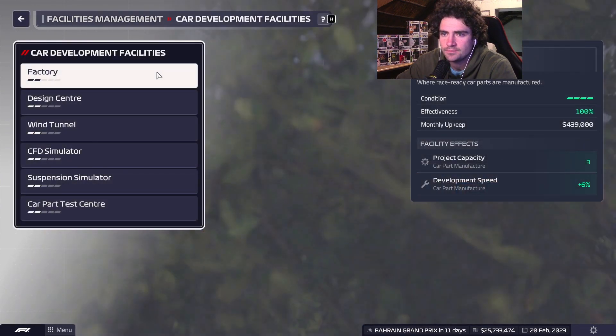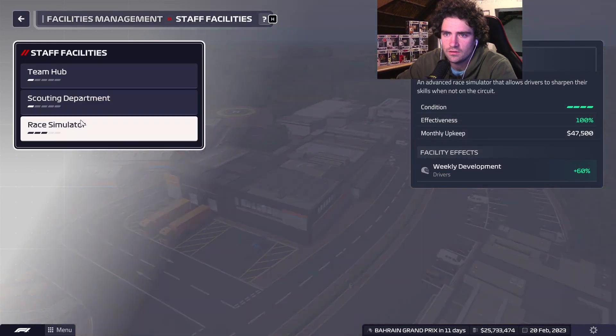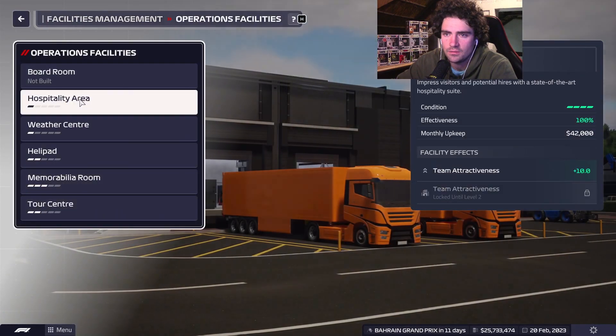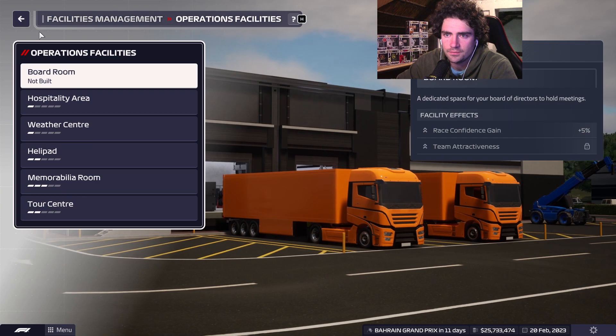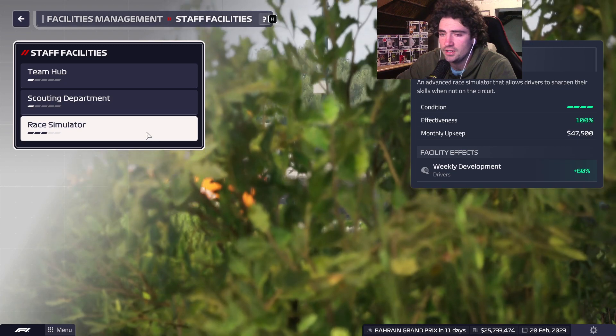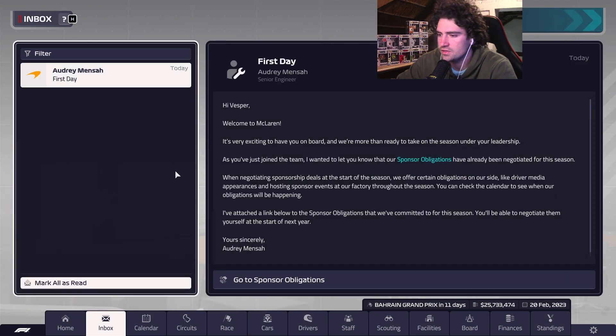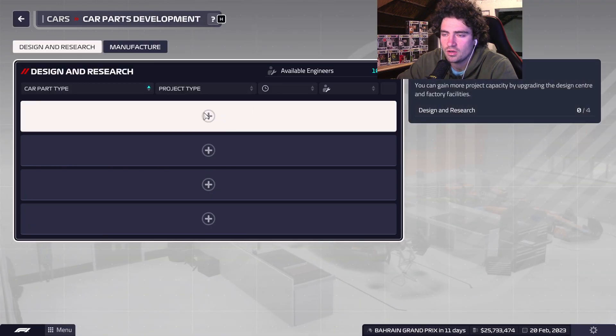Facilities — we're also decent. Race simulation is at three, which is good. It means we can develop our younger drivers. Let's get into developing a new part.